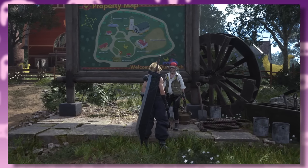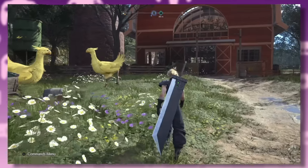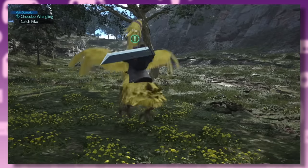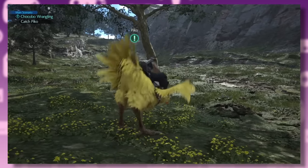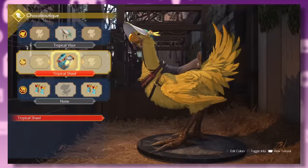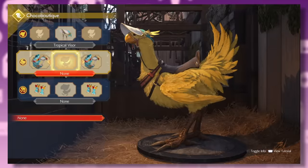Rebirth keeps the same general layout for the farm. You've got the paddock and then the main stables where you can customize your Chocobo. The new game adapts the system from the original, letting you catch different birds across regions, use them as mounts, and race them at Gold Saucer. Plus, this time around there are also some cosmetic choices.